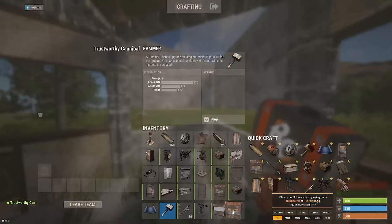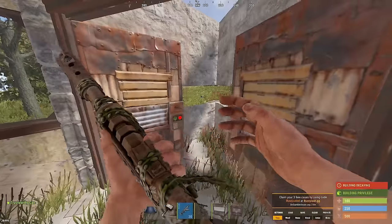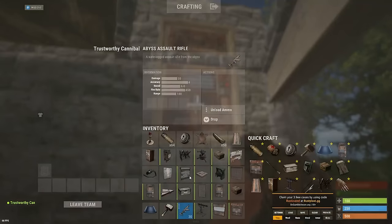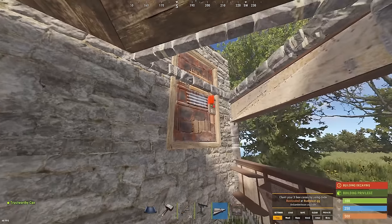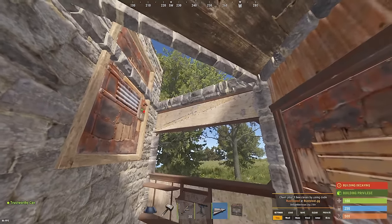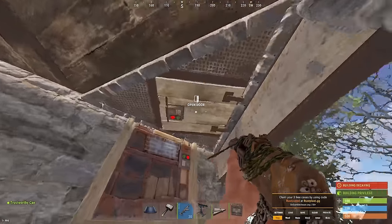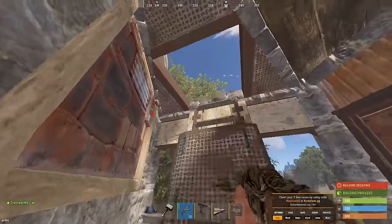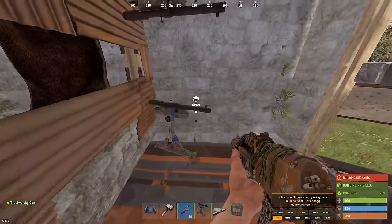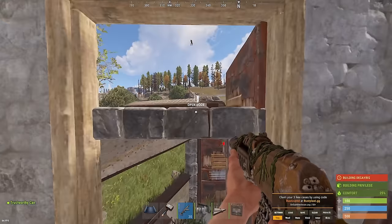Now grab the floor triangle frame and put it dissecting the front door right in half. The other two spots get stone triangle floors — upgrade all of those to stone. You can also put a double door in front of the shooting area so you can choose when to shoot out of it and won't get shot through by grubs. A triangle ladder hatch is a great one to have here along the shop front, giving you access to the roof of your base. It also dissects the door — one part covers the top, and one part covers the bottom.